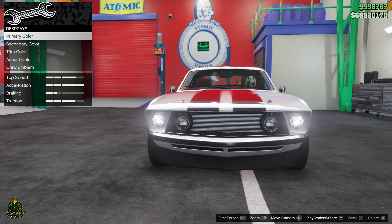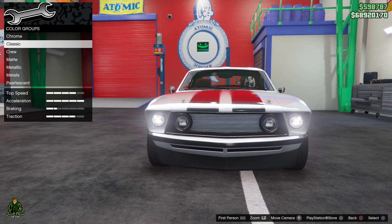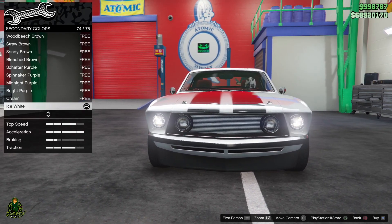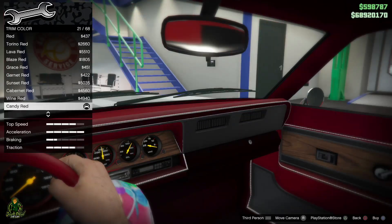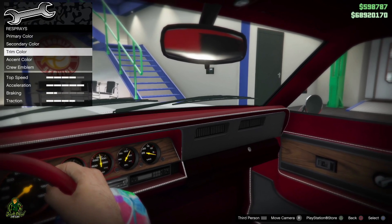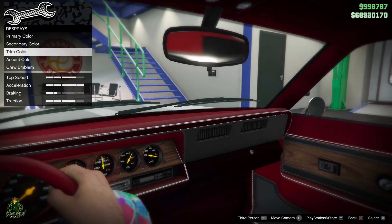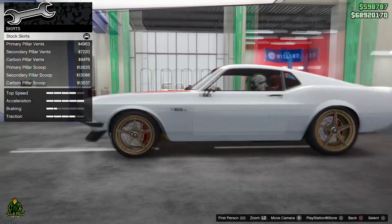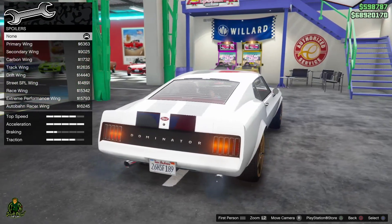For the respray, primary color is classic ice white, secondary is classic ice white, trim color is candy red, and trim color candy red.